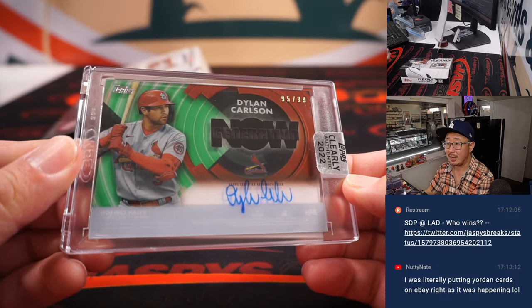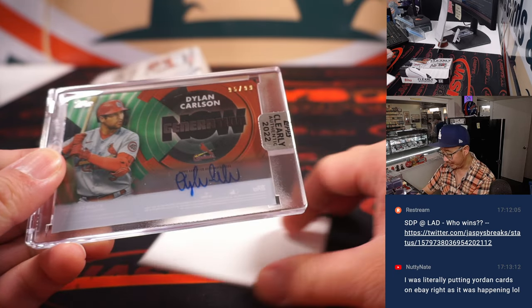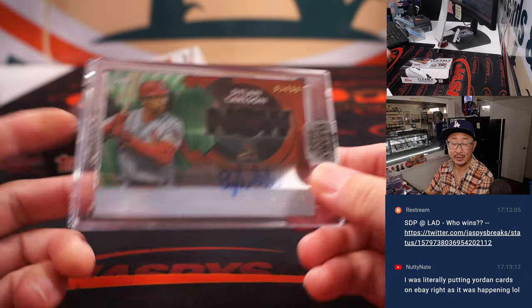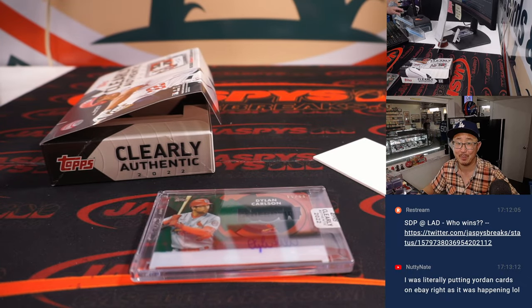So if we knock out that last filler, giving away five teams from that 16-box mixer, we can do 10 boxes of this Clearly Authentic and some Tier One in that mixer as well. So check it out at Jaspi's Casebreaks.com. Carl, thank you very much. I'll see you in the next video. Jaspi's Casebreaks.com.